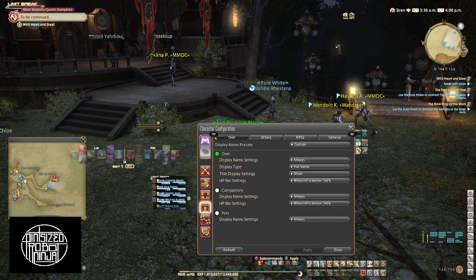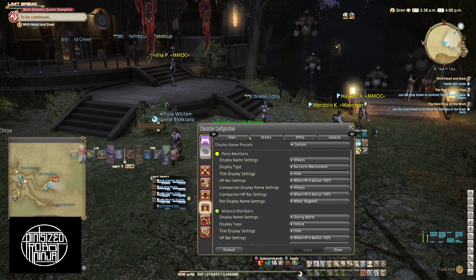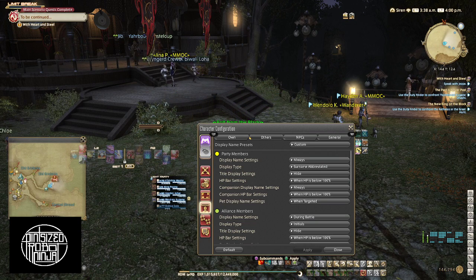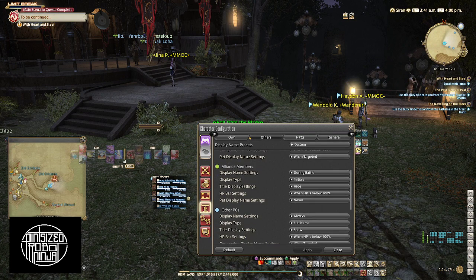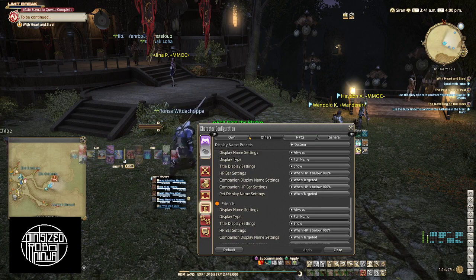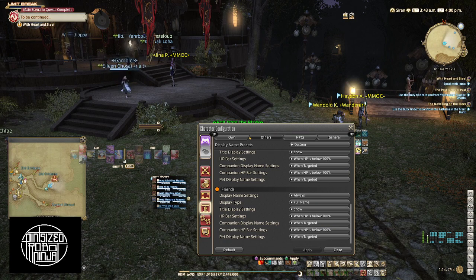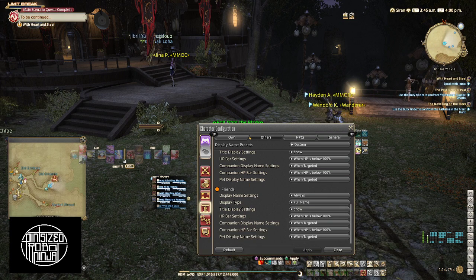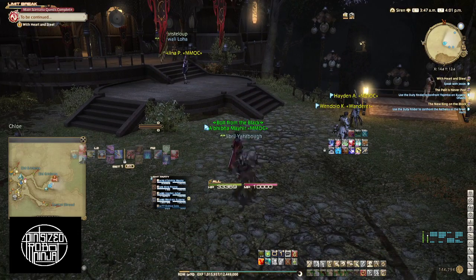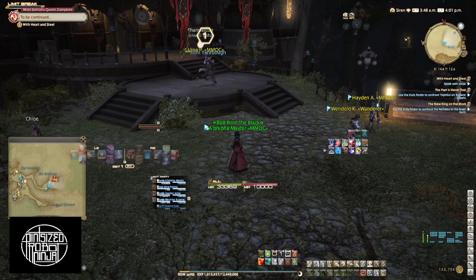You can do more than that — if you don't want to see people's names and stuff, you can change to initials, but I kind of like to see people's names. Under the Others tab, scroll down and you'll see Friends. I think it defaults to orange — that's fine — but then you'll know who your friends are, they'll stand out from everyone else.